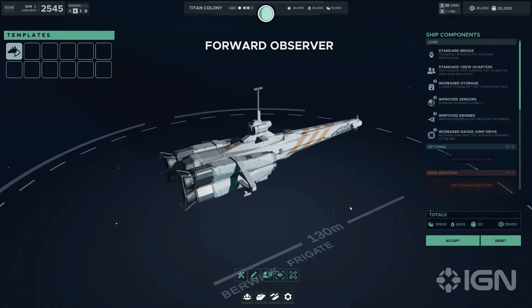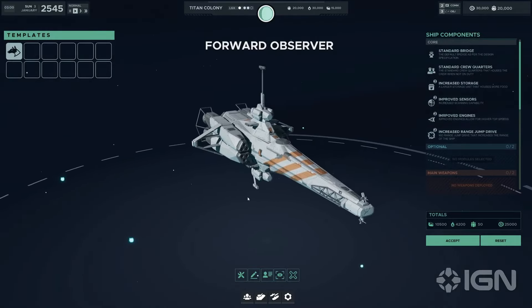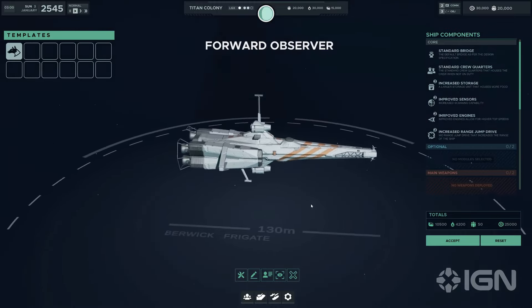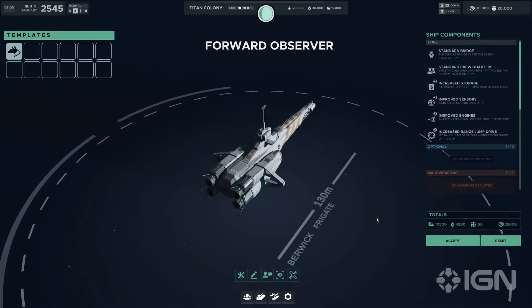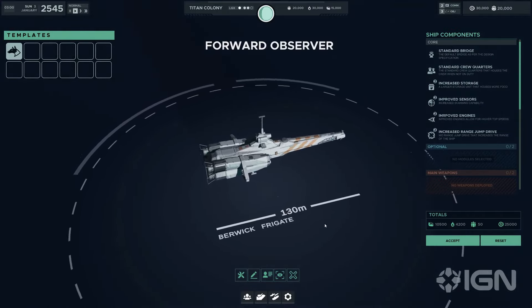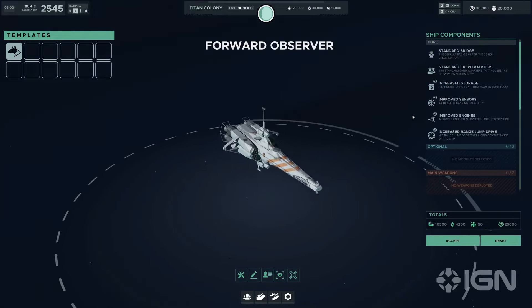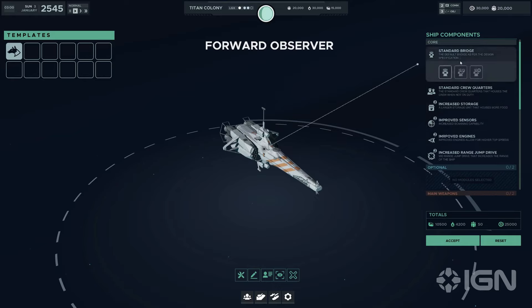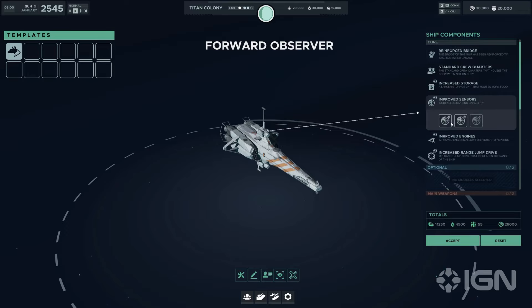Rounding off our deep dive, let's turn our attention to the Berwick class frigate. Measuring at 130 meters, the Berwick is the smallest among the frigates we've discussed, but don't underestimate its capability. Designed as the forward observer, this frigate excels in scouting and reconnaissance, equipped with a suite of enhancements to extend its operational range and efficacy. Its design prioritises extended missions behind enemy lines, gathering crucial intelligence while maintaining a low profile.